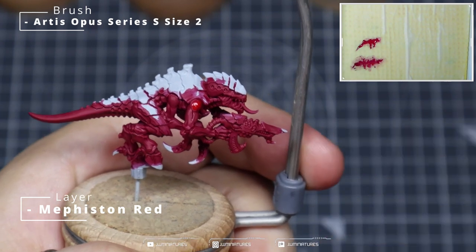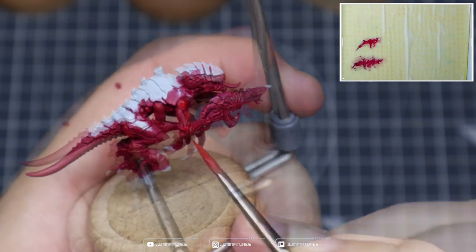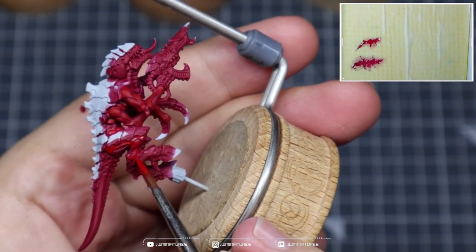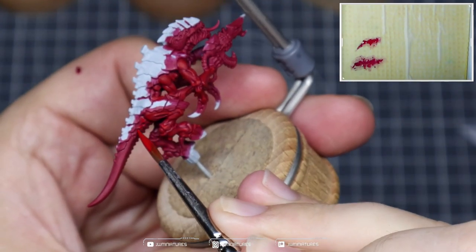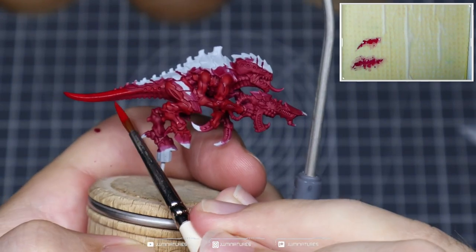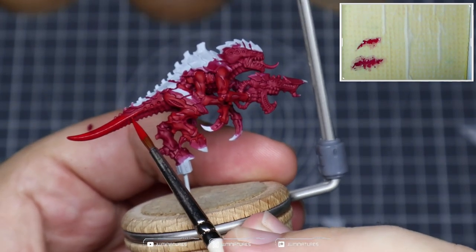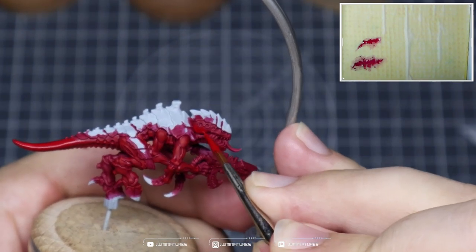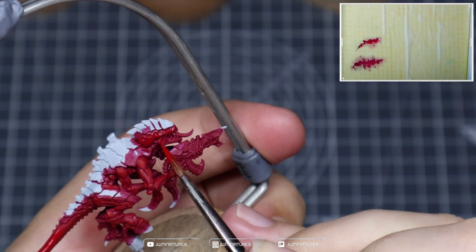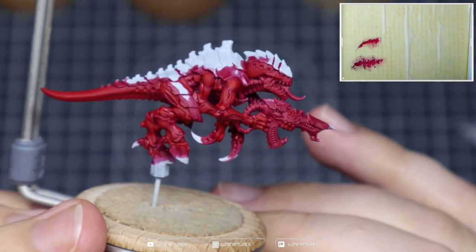We're then going to come in with some Mephiston Red and start picking out the highlights and details within the skin — accentuating the volumes and edge highlights throughout the body. We're grabbing the shoulders, biceps, triceps, forearms, thighs, and calves, leaving the Corn Red in the deepest recesses. On the tail, pick out that strong edge highlight running the whole way down, and pull all your pigment towards the end of the tail. Pick out details underneath the tail, then on the head ensure you get that nice bulbous bit at the back and pick out all those strong features throughout the face.